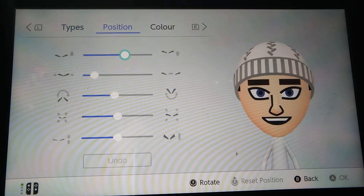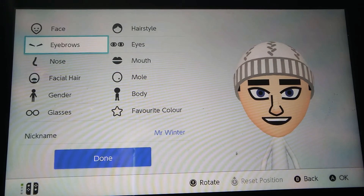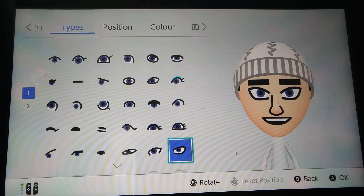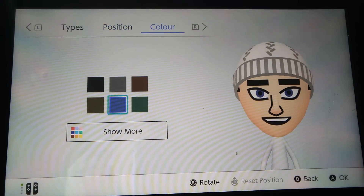These eyebrows in these positions, and keep the color — that's the first one. We've already done the hairstyle: these in these positions and the blue color.